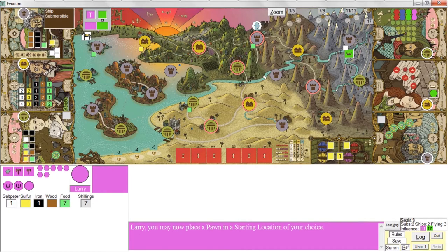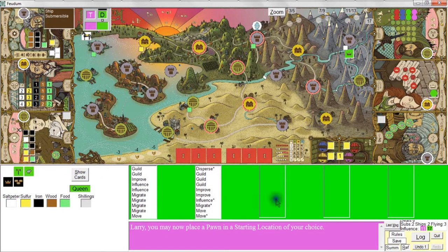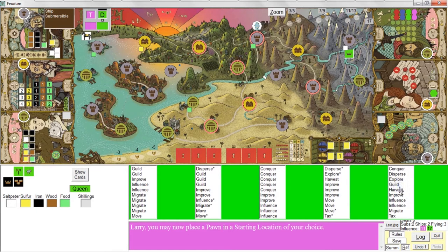One very important thing to note: whenever the Queen pulls a card and can't perform that action, there are defaults. If she can't do a conquer action, she performs a migrate action. If she can't perform a migrate, she performs a move. And if she can't perform a move, she then performs a conquer action — so conquer, migrate, move in that order.